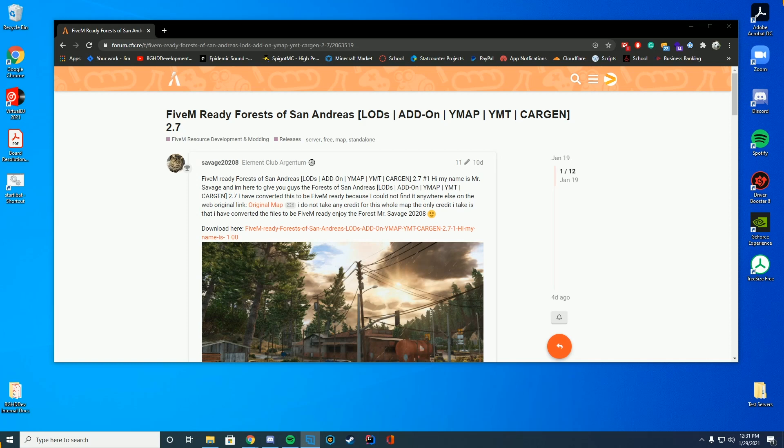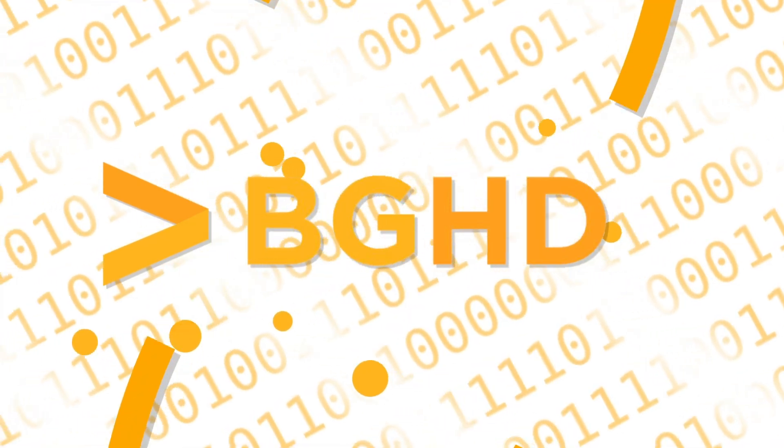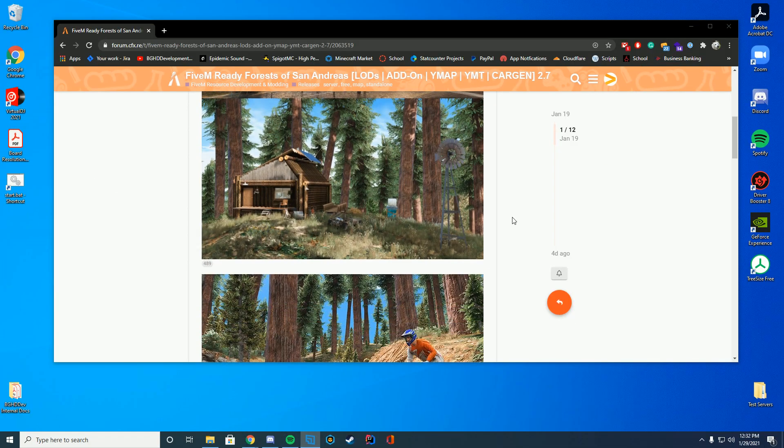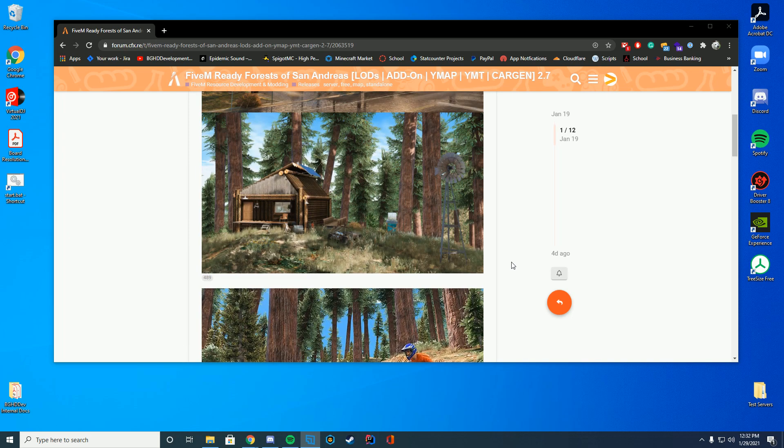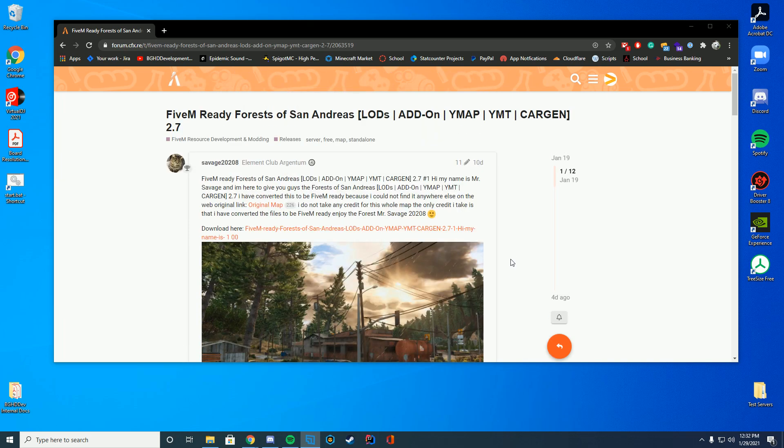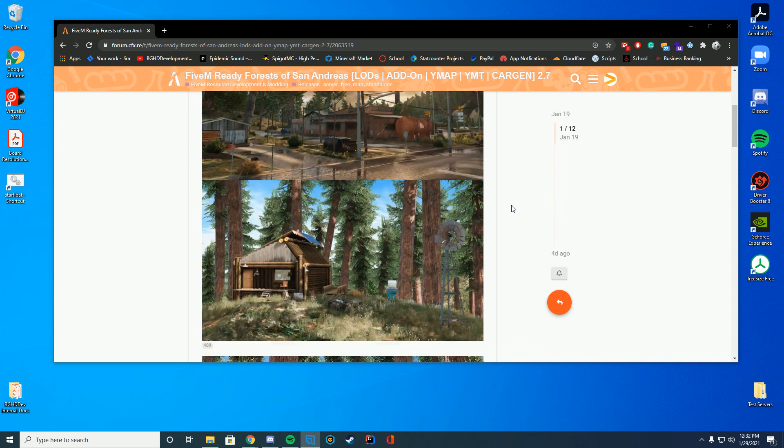Hello everyone, welcome back to today's video. Today we are checking on a forest add-on for your FiveM server. What this does is it adds a bunch of cool forest trees and cabin stuff and everything over in the forest of San Andreas, which is really cool because by default there isn't a lot over there, you can't really do that much. But with this you can actually really enjoy a bunch of cool things.